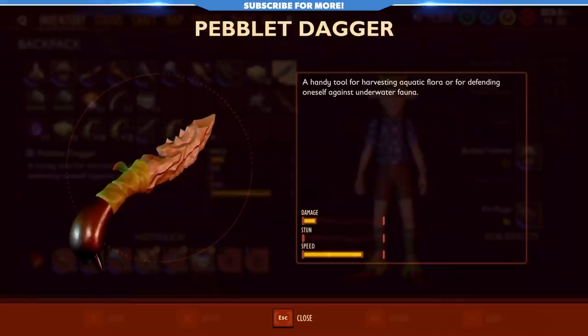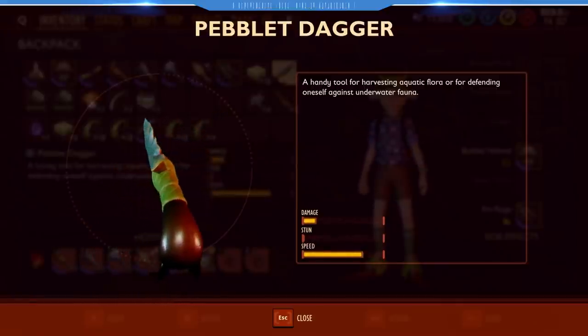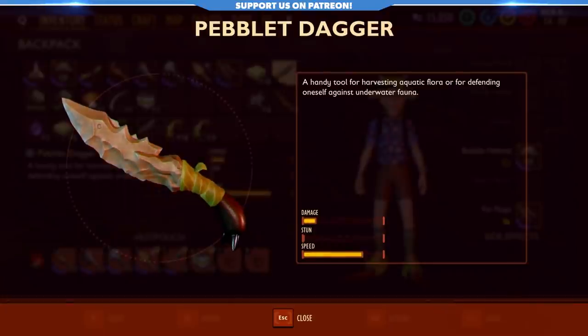Before we go any further to getting resources, you're going to need to craft yourself the peblet dagger. It's really cheap, will utilize the lily pad wax you just gathered, and will allow you to both harvest resources and defend yourself in this new environment.